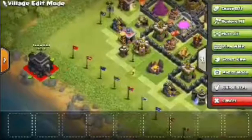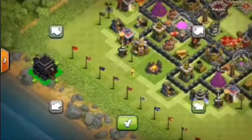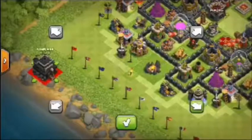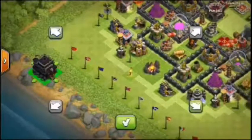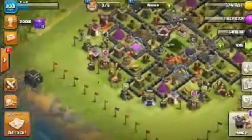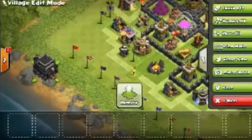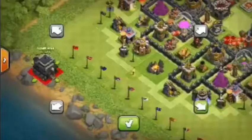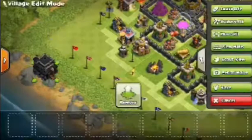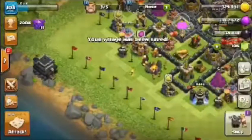So it moves everything up and down. He goes in, moves it once to the left, and then he presses okay. This is really cool — so he moves it left once, touches the town hall, then presses okay. It's pretty cool — you can actually set it as your normal base too. He presses save changes, but before that he puts down the town hall, moves it once to the left-hand side, presses the town hall, and then presses save changes.